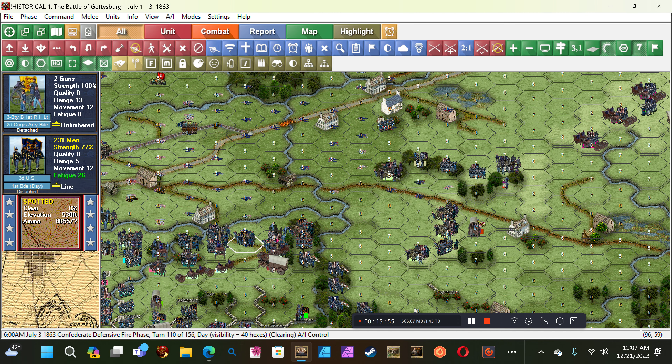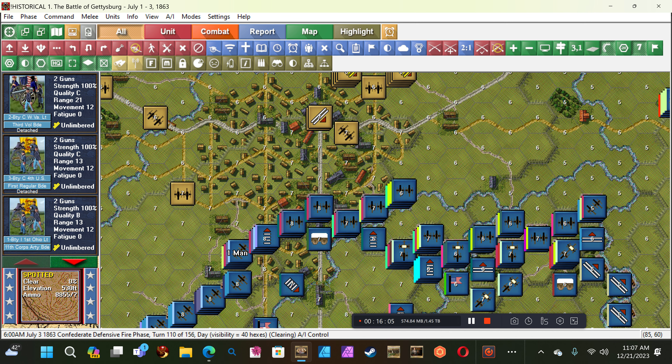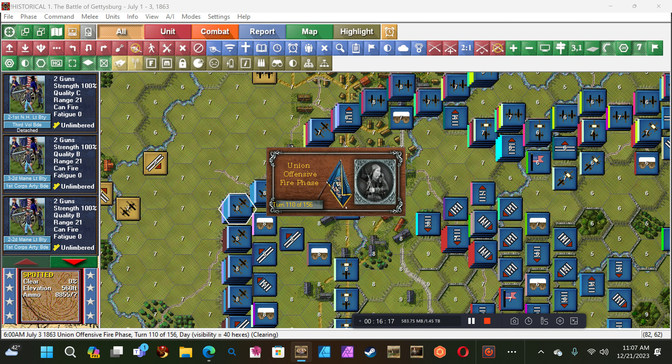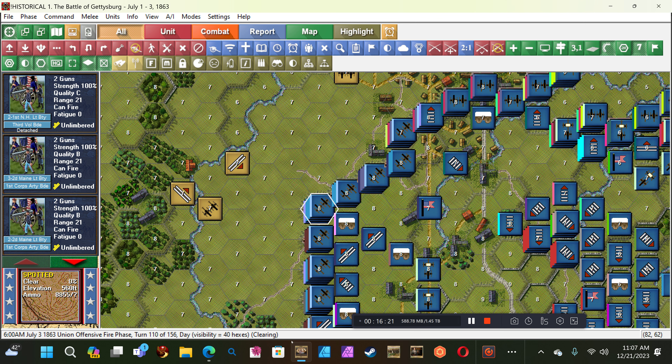Confederate defensive fire — let's see what he does. Two men, one man, no effect. Why even fire? No effect, no effect, one man. That's probably a total of six men. I think I'll probably do better than that.